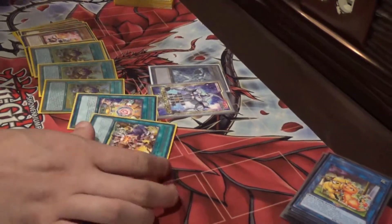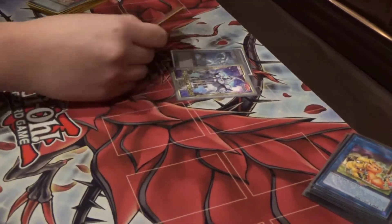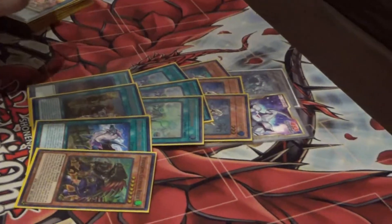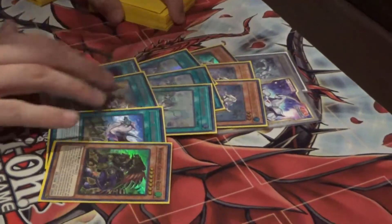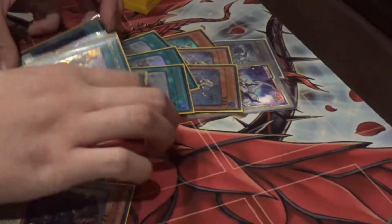Here's the justification: if you open one, you can always just search the other, but I just don't think that's worth it when you want to see can drops this format. For my Adventure engine, I just maxed out on everything because this is the strongest engine in the game right now. If you're not playing this, you're probably losing. This is cracked.